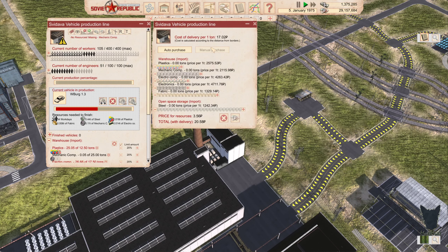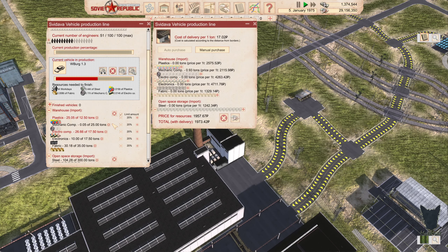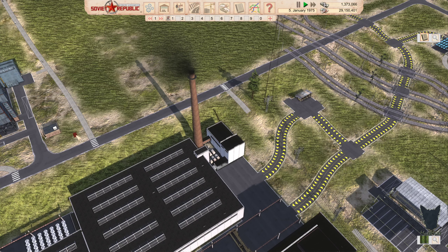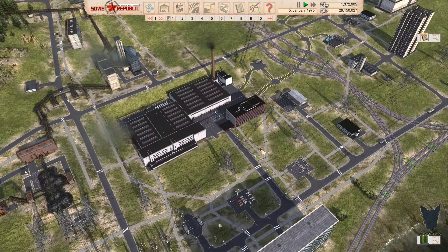Let's just do a manual purchase of some mechanical components. It seems like they've got too much — too much of the plastics and the electrical components. That's probably part of the reason; they don't want to pick up partials.